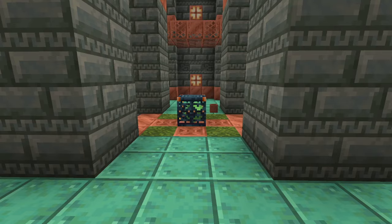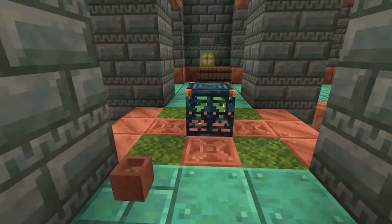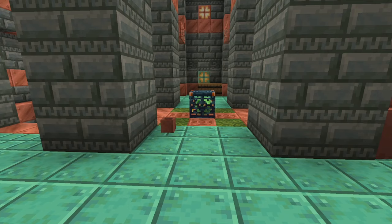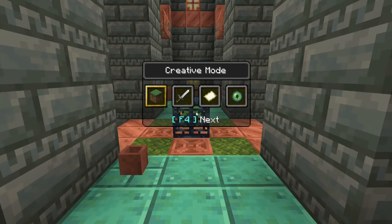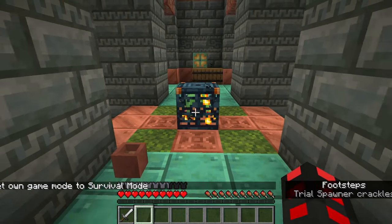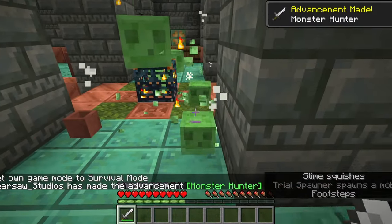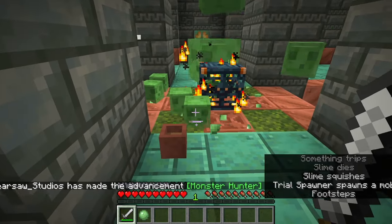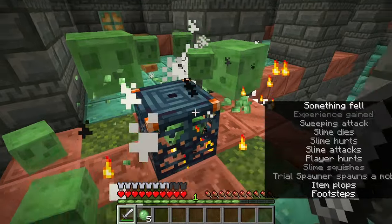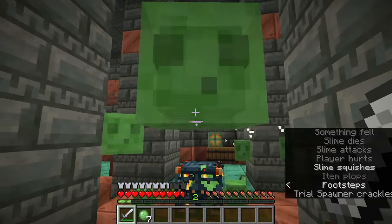For our basic gameplay of this structure, it all revolves around the Trial Spawner. This is a unique type of spawner which takes 250 seconds to mine and does not drop anything, meaning you always want to leave it in the world. You can see the mob inside — if I change myself into survival mode, it's going to activate. And now you're going to have to fight off all these mobs. They come in different kinds of rooms, with even two new mobs added with this update to make it all the more difficult, and they'll come in different varieties: small melee, large melee, ranged, and debris.